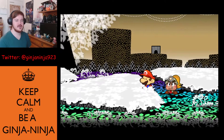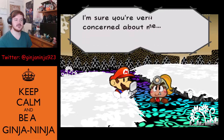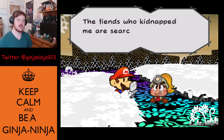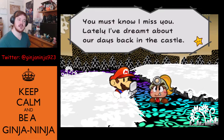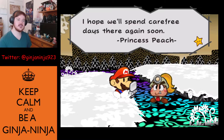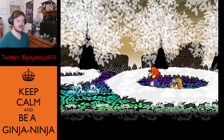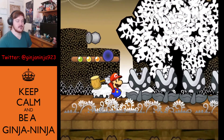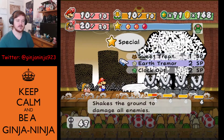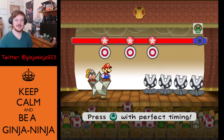Peach's email arrives: 'Dear Mario, I'm fine — I'm actually more worried about you. The fiends who kidnapped me are searching desperately for the crystal stars. I'll try to learn what I can about them and email again if I uncover anything. I miss you — lately I've dreamt about our days back in the castle. I hope we'll spend carefree days there again soon. Princess Peach.' She admitted she knows what being in love is like — which is notable since this is more or less a children's game.